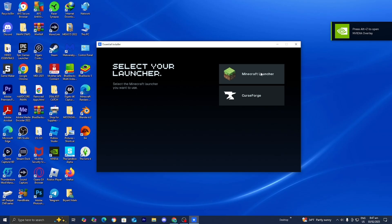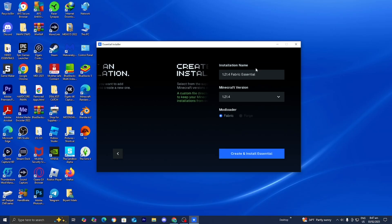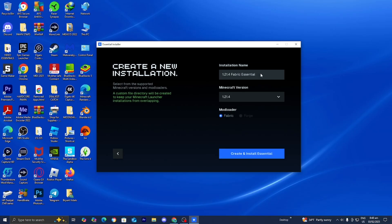Once it opens, it will say 'Install the best way to play Minecraft.' Go ahead and press on get started. Over here, make sure you select on Minecraft launcher. Then you'll get a screen that looks like this. Press on the button that says new installation, then give your installation a name. For this video, I'm going with '1.21.4 fabric essential.' Then where it says Minecraft version, select on the version of Minecraft you are trying to host your modded server on — we are working with Minecraft 1.21.4.